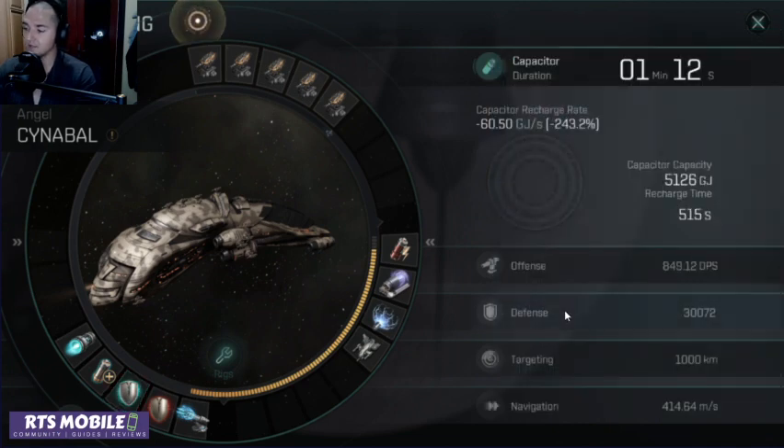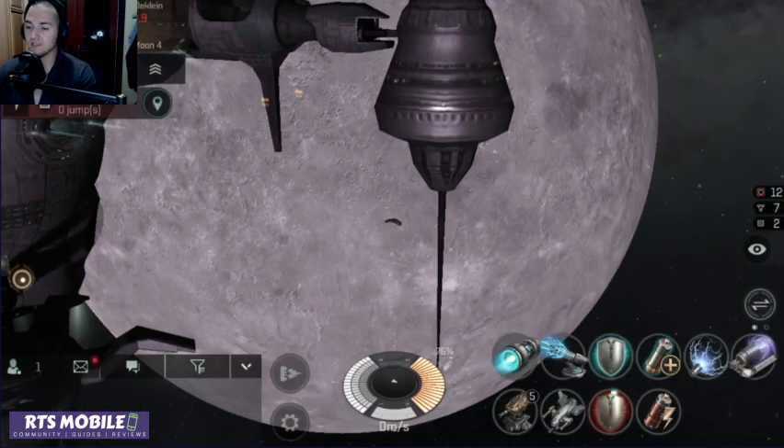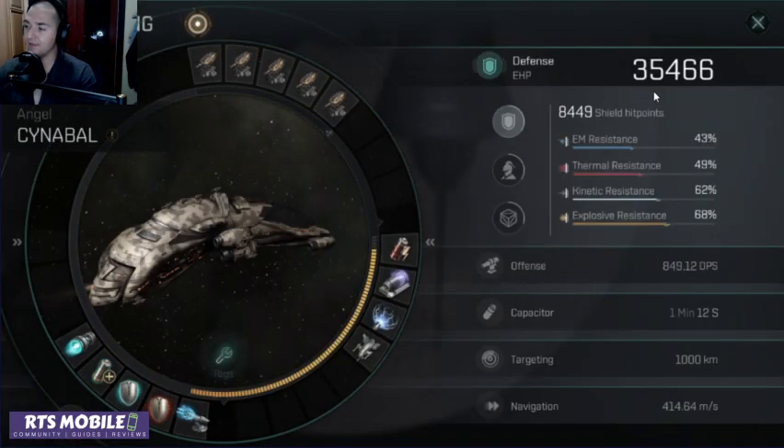Now let's talk about the defense itself. Your resistances are going to look like base resistances without the red active. So let's pop the red — 30k base resistance. Now with the red up, we're looking at 35,466. Your resistances look a little bit better with your red active, but they're still not God's gift to Earth. With these resistances, you are boosting 9,000 Shield per minute, which is great.